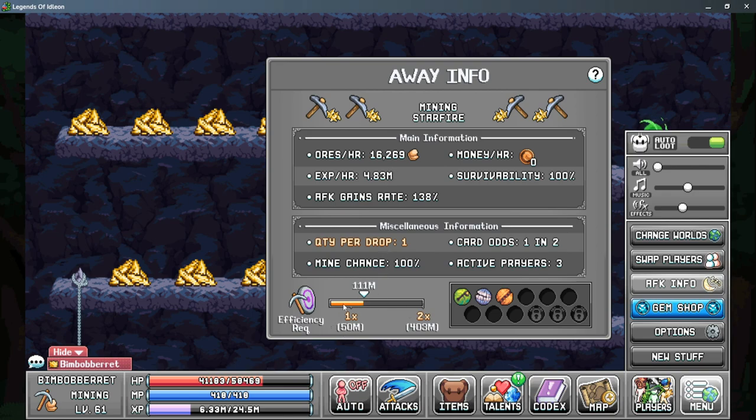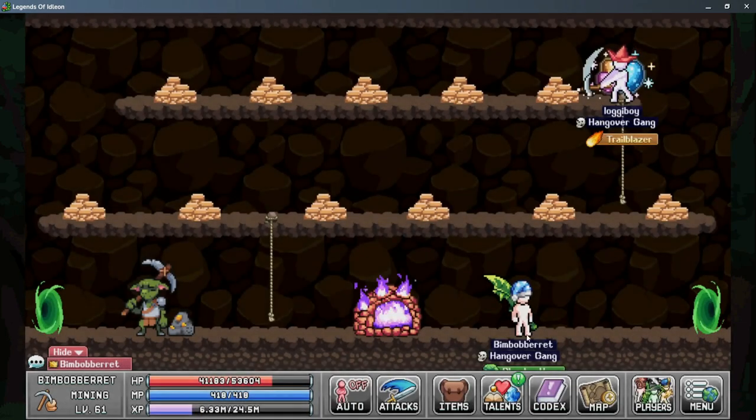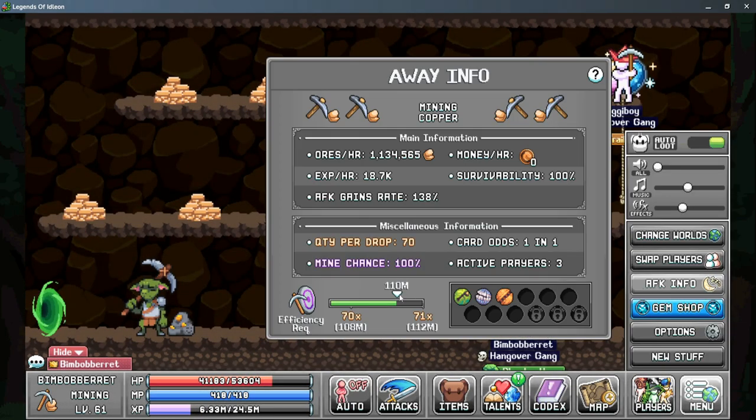This is kind of difficult to show you on the Starfire ore, so we'll go ahead and move to the copper ores really quick. In our AFK info here, you can see that I'll get 70 times more copper ore just because I have more efficiency. Now this is multiplied before our multi-ore drop chance, and I have a total of 155% there, so I'll actually get a little over 100 times more ore just because I have enough efficiency and multi-ore drop chance.